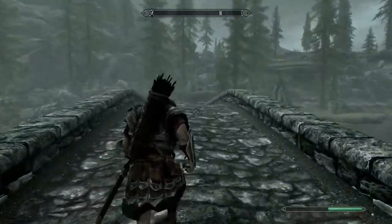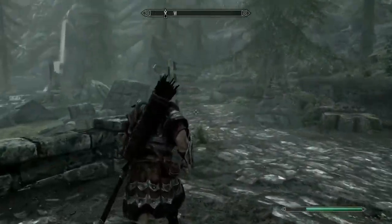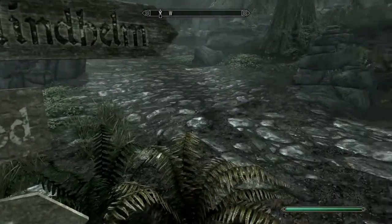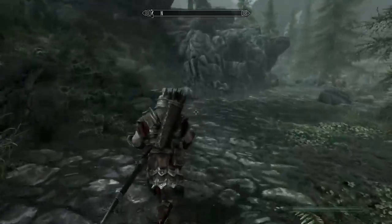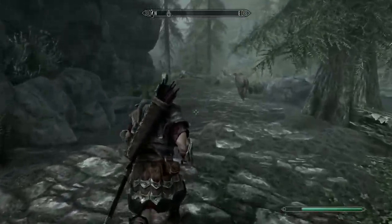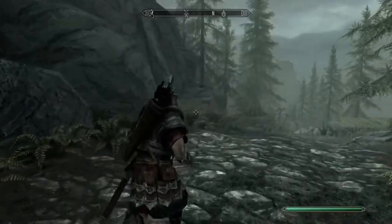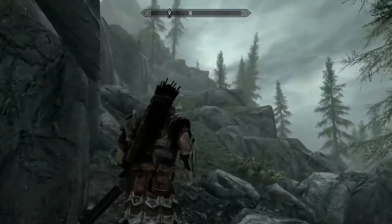I'm doing the Bleak Falls Barrow walkthrough because after talking to Camilla and her brother at the Riverwood Trader, I'm locating a claw for them. I also talked to Farengar at Dragonsreach Castle, and I've got to find a Dragonstone for him. This is a good way to kill two birds with one stone and get into the good graces of the Wizard of Whiterun.